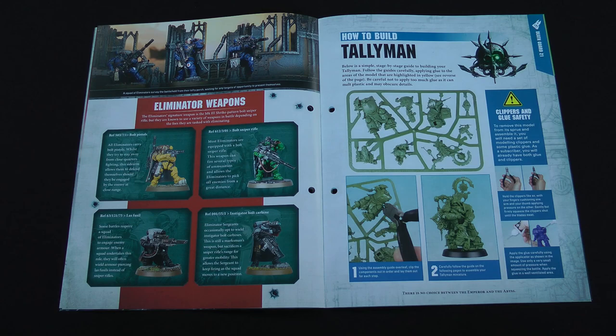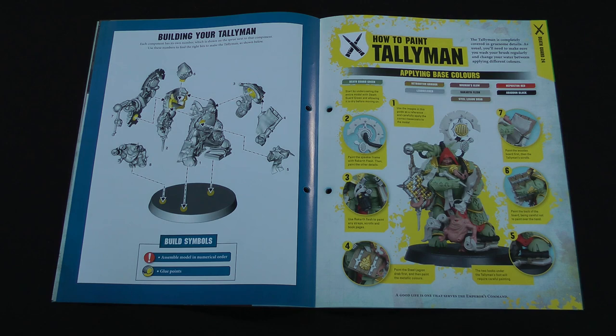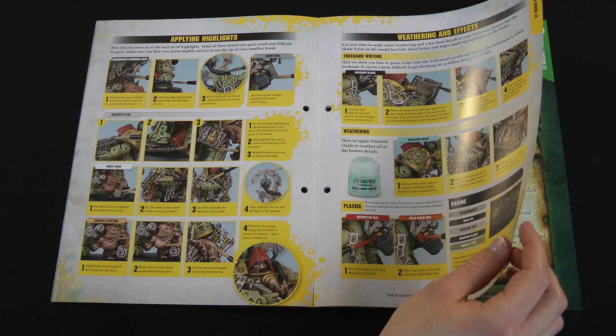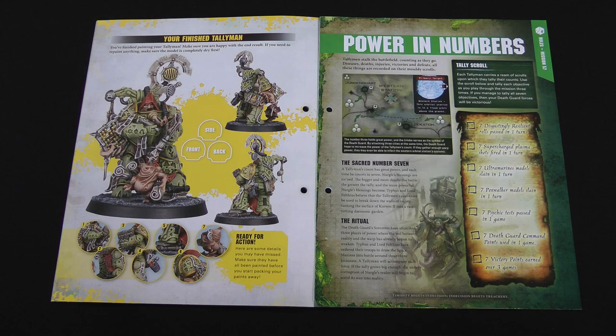Then build instructions for the Tallyman — very simple, comes in eight parts, just clip him off and he goes together. And of course his painting instructions. You'll be familiar with the Death Guard painting instructions by now — not much new to add. It's lots of different colors, but we're using the techniques from the previous issue: nylac oxide on the gold parts and painting the coils of his plasma pistol with red. And that's it for this issue.